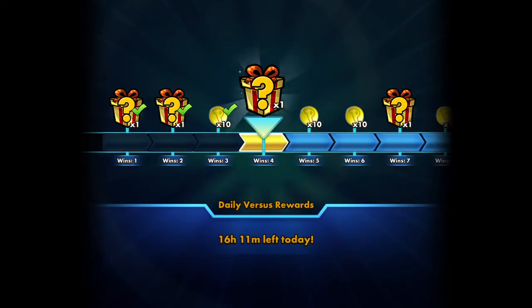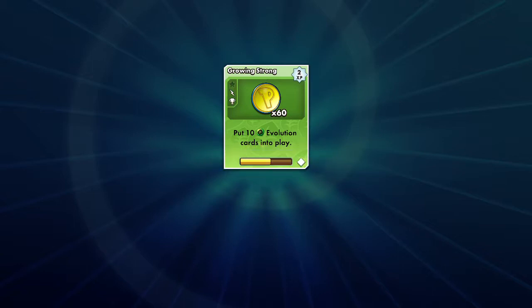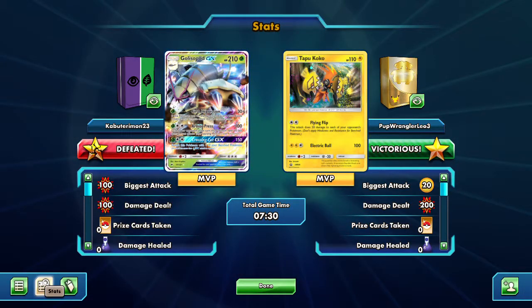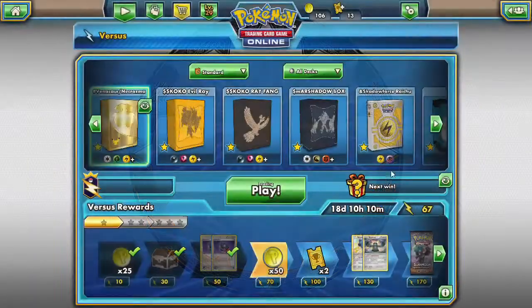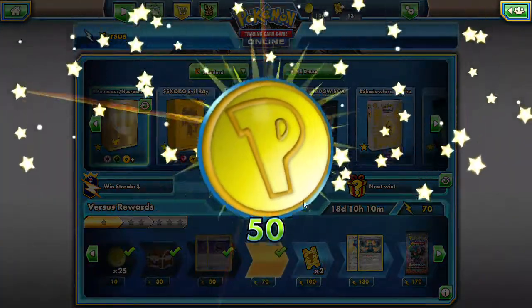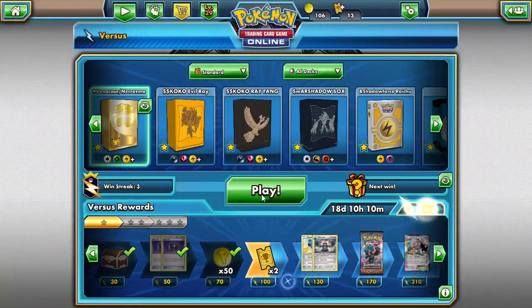It's hard to say if we would have won since they forfeited, but the plan was to Max Elixir an energy onto Arceus, switch in, do 30 damage across the board knocking out Trubbish, Trubbish, and Wimpod, then search for Necrozma and energies to knock out the Golisopod. I like the power of this deck — it's unexpected because it builds up slowly. Once you get Arceus going with Venusaur, it's going to be a thing.